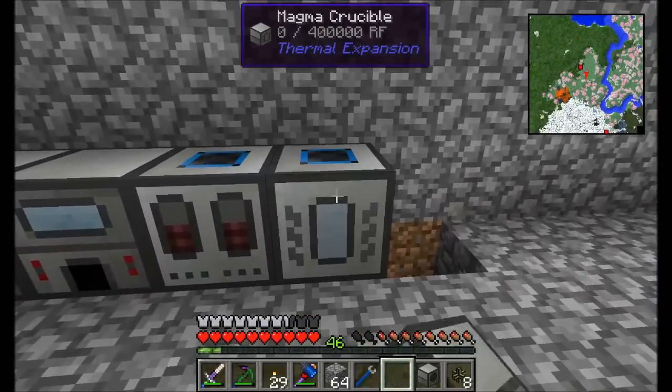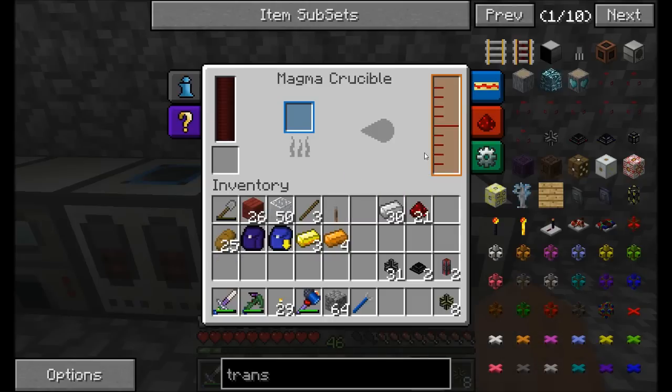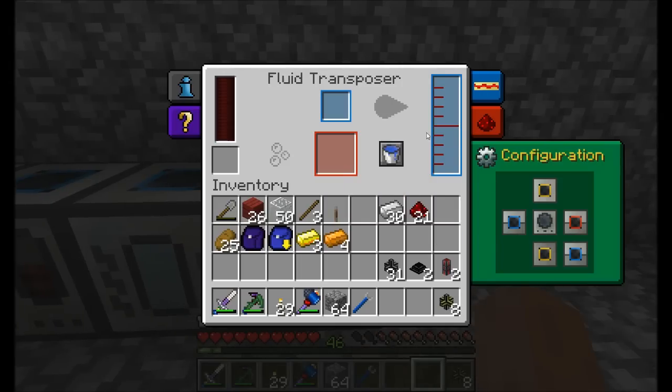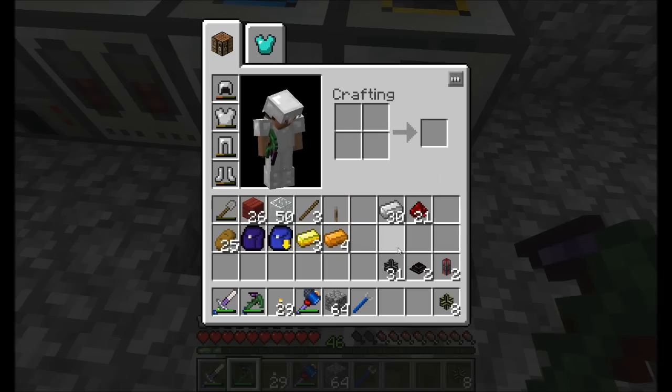The magma crucible output is on the right and the fluid transposer input is on the left — I'll set them up that way. Don't forget you're going to need a little bit of power.